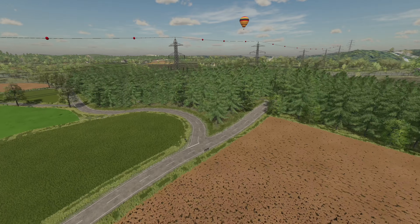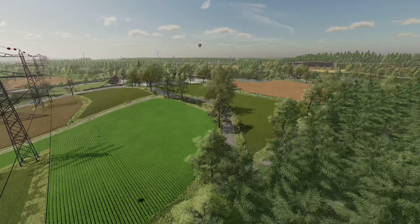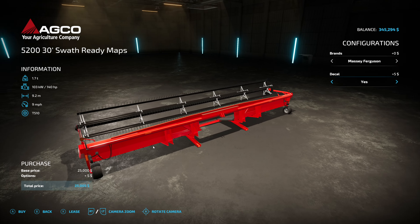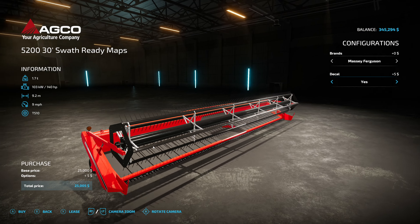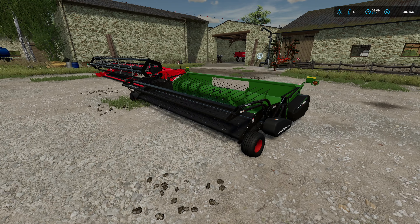A new year brings new sunshine to the old stream farm expansion and today is going to be a good one because we are back harvesting again, but not just any normal harvesting. We are going to be investing in a swather, coming through and swathing our crops and then picking them up. It's going to be a lot of fun and this is the one we are going to go with.